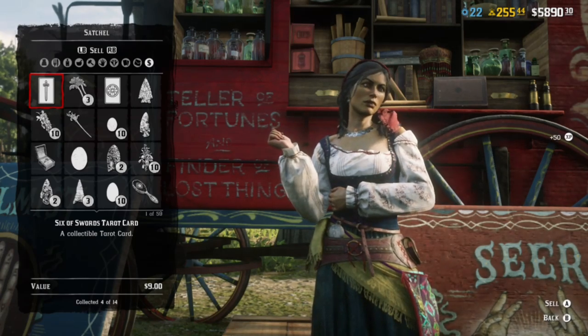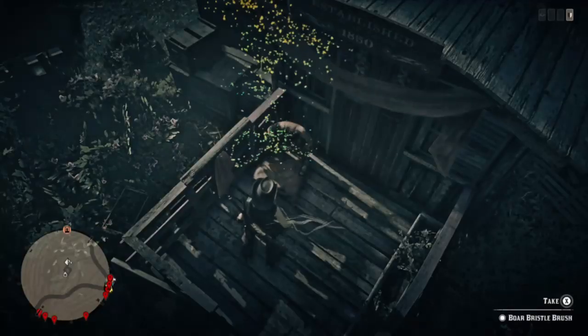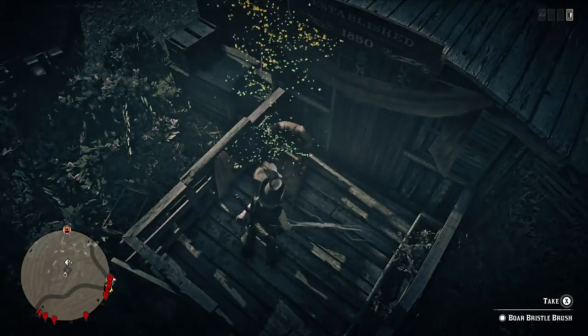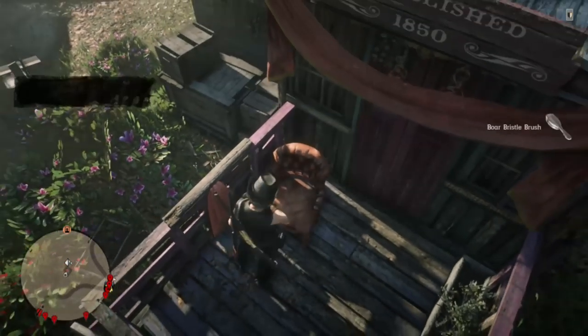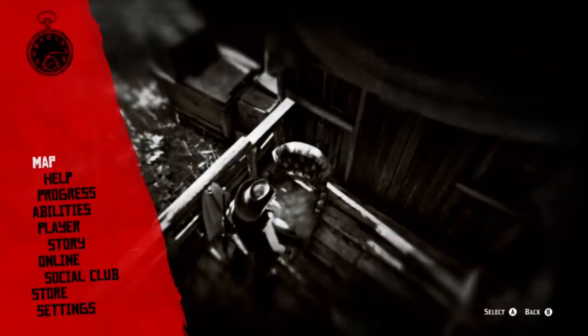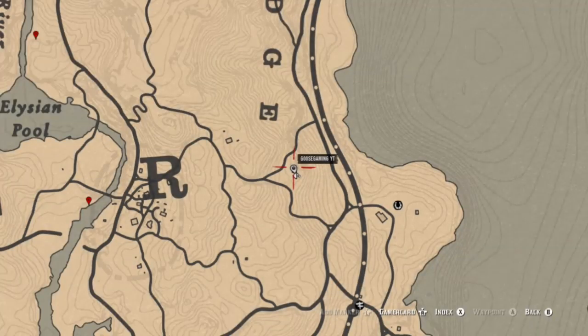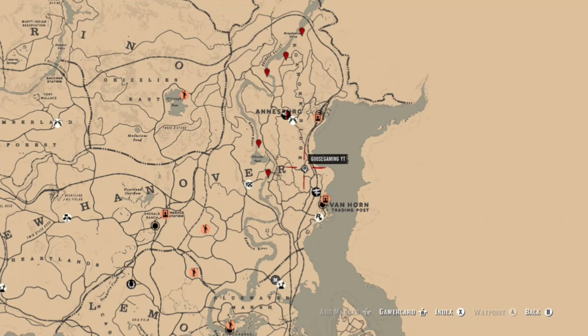I want to give a shoutout to Tom Lincolns who said you can also find the boar bristle brush at Scratching Post, which is the little hut or cabin near the Sea of Coronado. I ended up finding it over here — I went to the Sea of Coronado at Scratching Post but could not find it, so I came back up to this location, checked out the house, and I found the brush there.